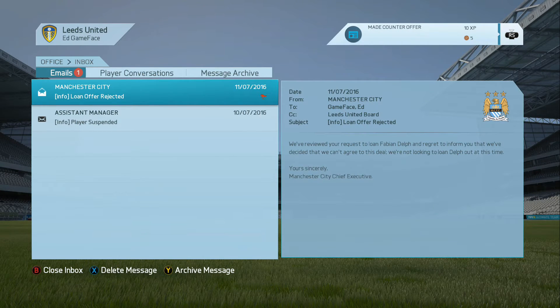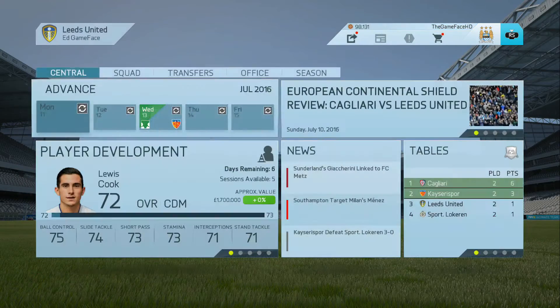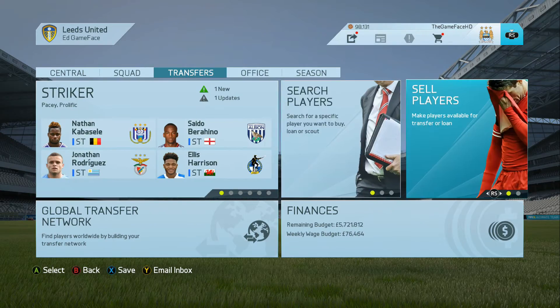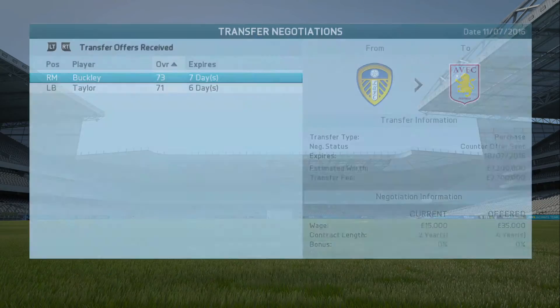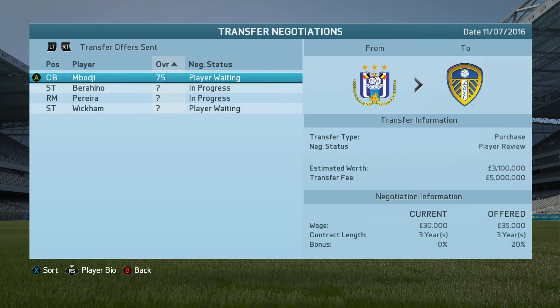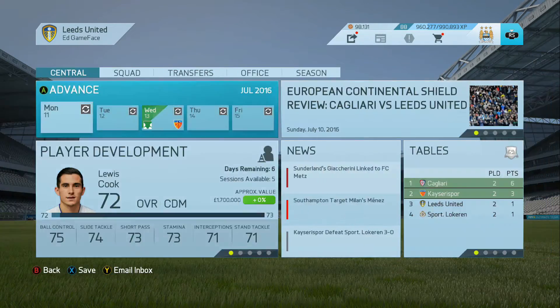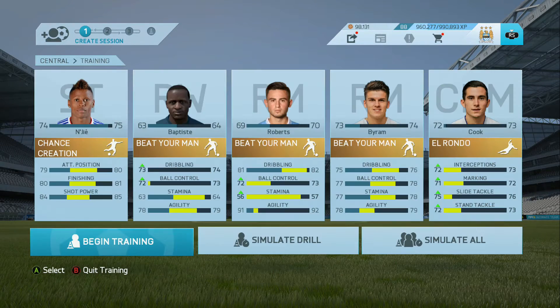Man City have again rejected the loan offer for Fabian Delph - I tried a short-term loan but they're just not interested. Tommy Smith has picked up a one-match ban, so I think I need to get in another centre-back. With Sol Bamber on the way out, we need to try and get his replacement in. I've got some players I've sent bids in for and I'm just waiting as to how the clubs respond. We desperately need another centre-back as our cover is a little bit thin there.